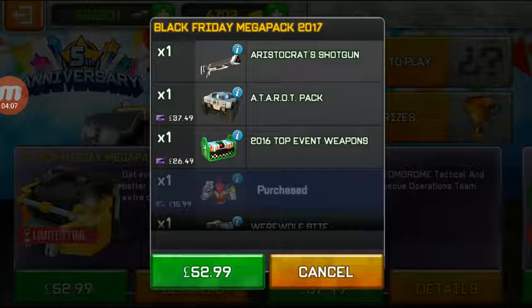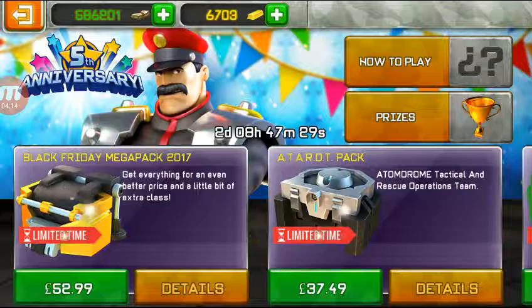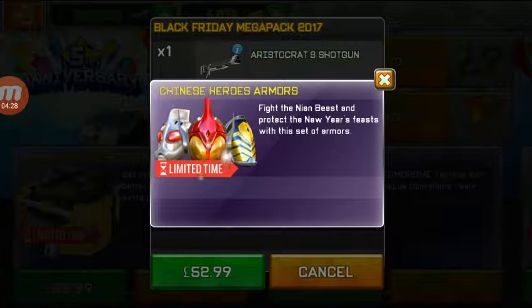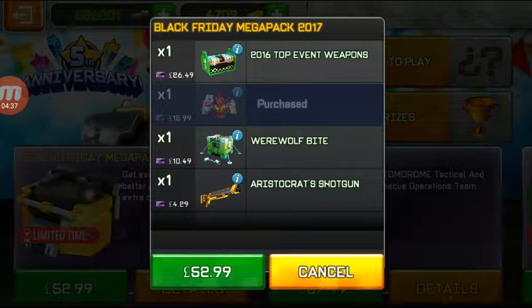From Digital Legends 2016 Top Event Weapons - the final prize weapons from this year's events. 2016 Chinese Heroes Armor - fight the Nian Beast and protect the New Year's Feast with this set of armors. Werewolf Bite - turn into a Werewolf and howl in battle. Aristocrat Shotgun again.